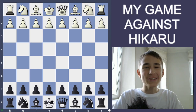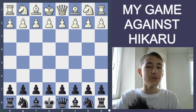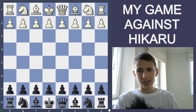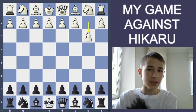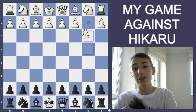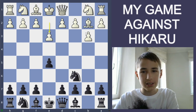Hi everybody, today I'm going to show you the game that I played against Hikaru in the most recent Titled Tuesday. I was playing with the black pieces. He started off with b3, I played e5 — I wasn't surprised because it's one of Hikaru's most favorite openings. So b3, e5, Bishop b2, Knight e6.